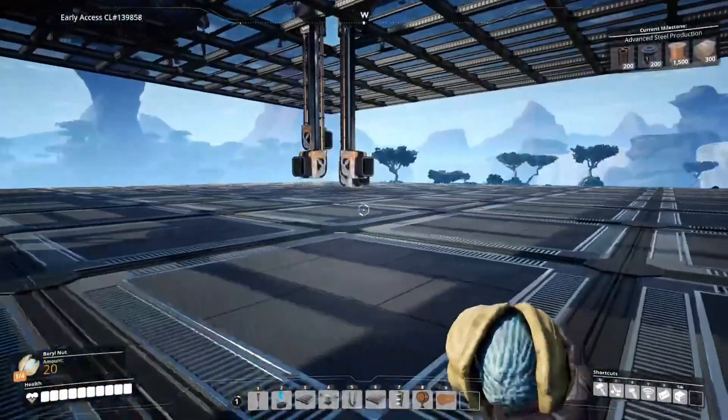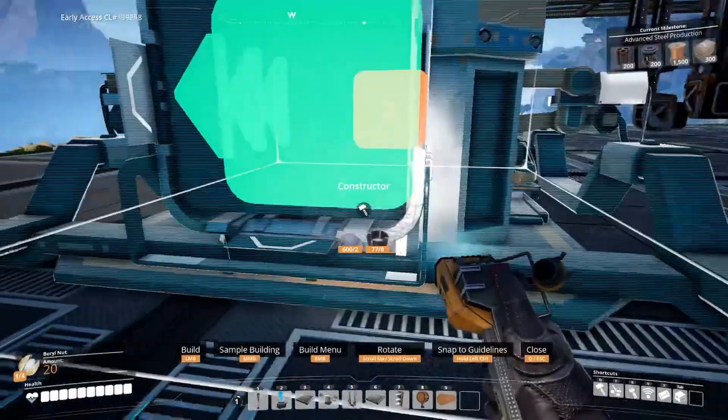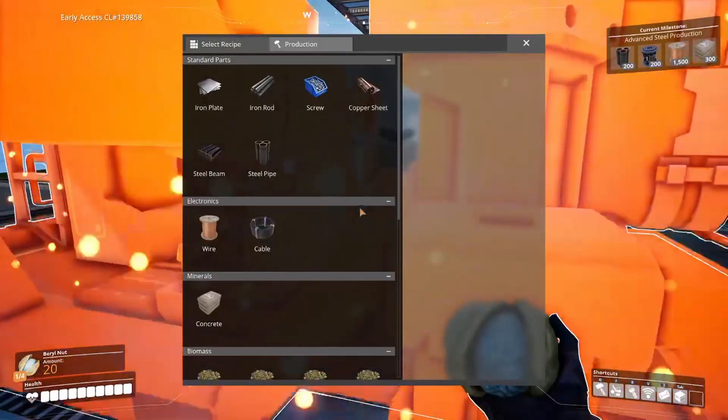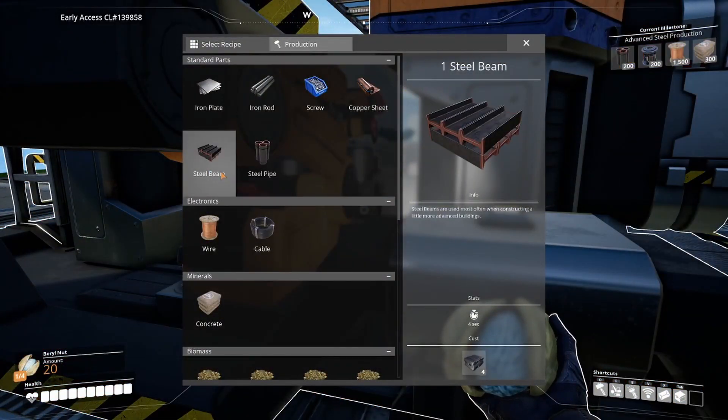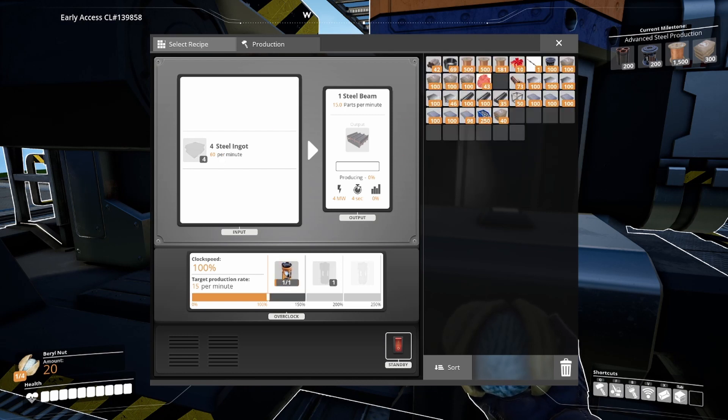So the first level — we're going to need steel beams and steel pipes. Steel beams need 60 steel ingots per minute to make 15. So if we're making 90, that means we're going to have 30 extra. I could have two going, but we don't make enough. So I'm thinking of just doing this, and we'll make 22 a minute — which should be about 50% extra. 100 would be 120, but 60 per minute is 90. So that fits perfectly. One of these at overclocked should be making enough steel beams for two foundries.